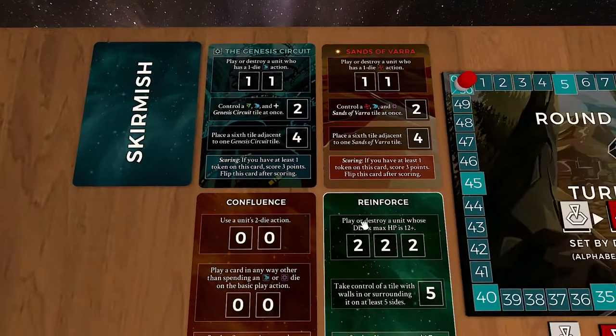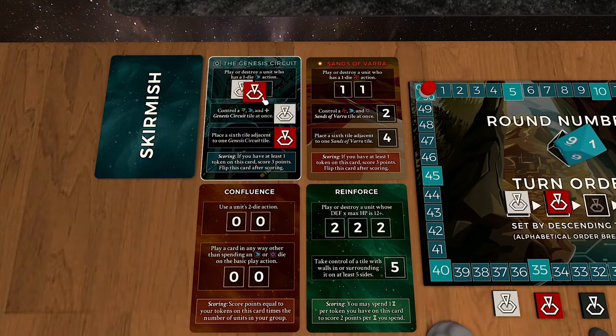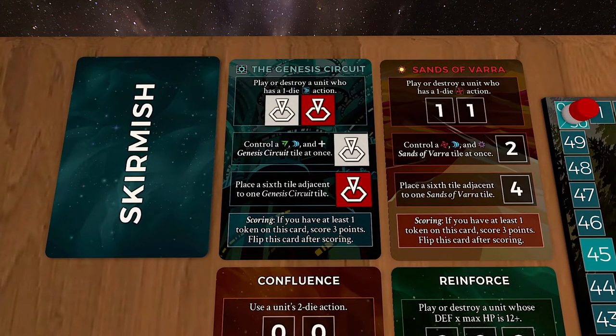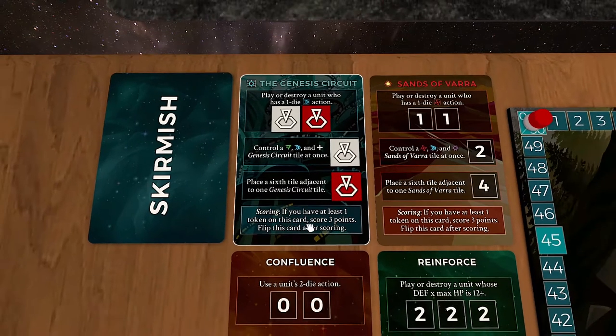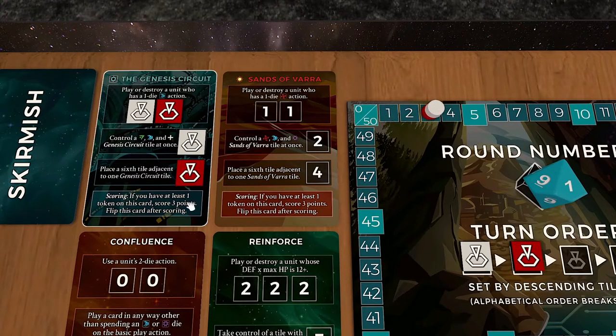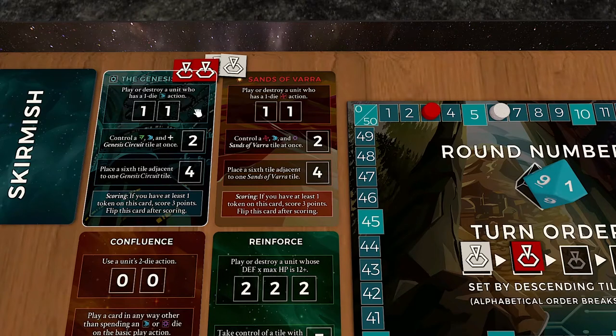Let's populate and say this is how the scoring shook out on this particular card — this is how it ended up getting claimed. Both players have something on here. We go over to our scoring track, so each of them get three points because they both follow this rule. Then we go top to bottom, take these tokens off and score points as we go. White is going to get one and two, so three more points. Red is going to get one and that one's worth four, so five more points. That card is now scored — players take their tokens back into their pools.